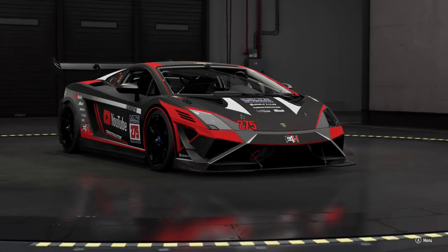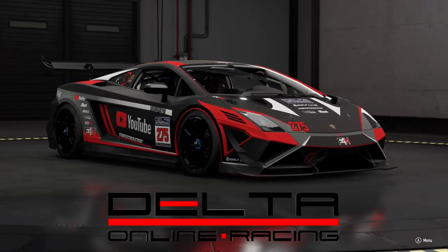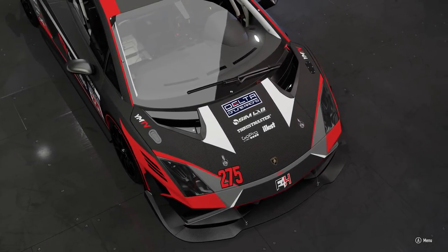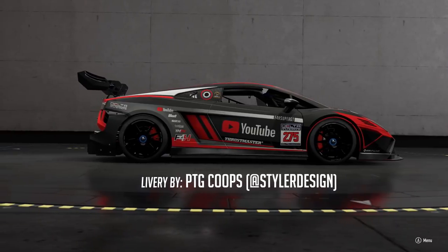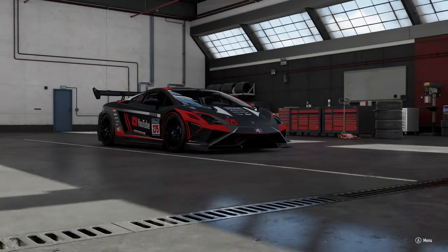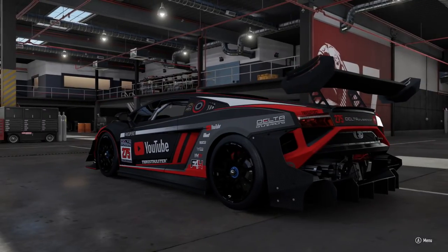Hello viewers, Super GT here. Welcome to the first video of the Delta Online Racing Gallardo Super Cup. Here's the car we are going to be driving during this championship. The paint job by PTG Coupes at Styled Design — definitely check him out on Twitter. Absolutely amazing design done for me here. Absolutely love it.